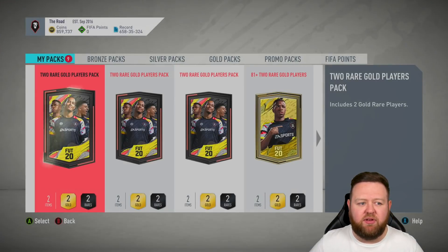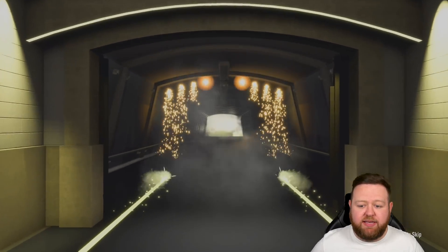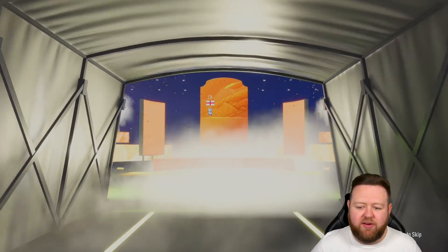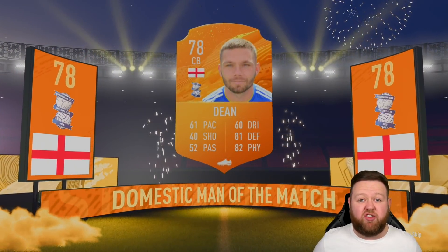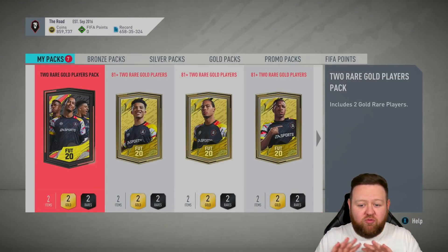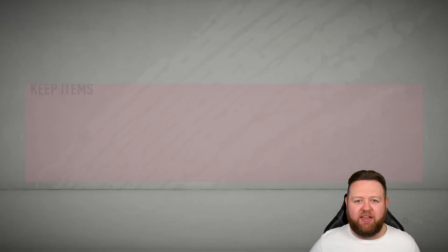Considering you can only use the quick sale recovery five times - I'm not sure if that's five times total or five times in a 30-day period - I wouldn't want to discard stuff unless it was super high-rated. Like, if I packed another 88 Neuer and there's nothing to put him into at the moment, I'd happily discard him to continue opening packs and then go back and recover him later, since he's a player you would definitely recover.